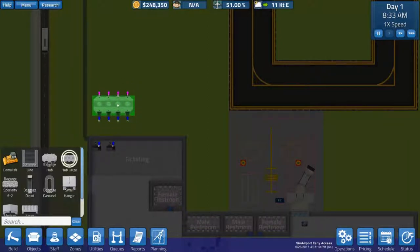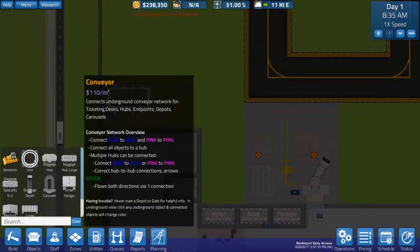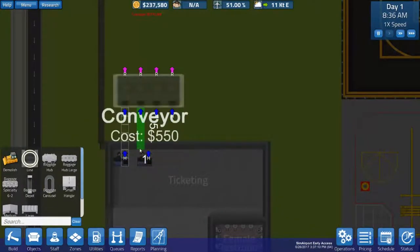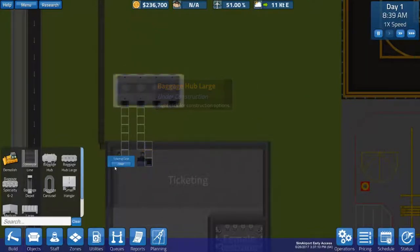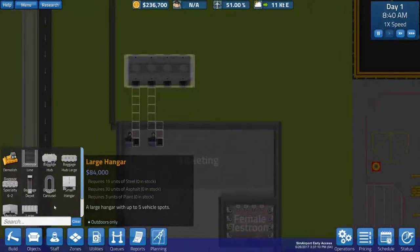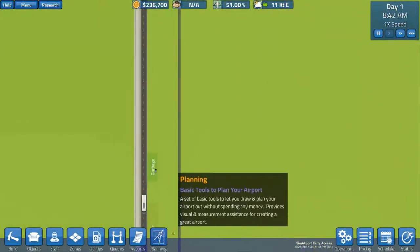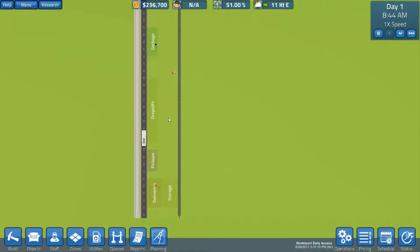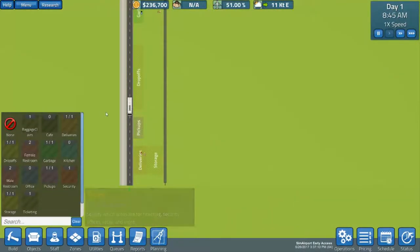Because of that, we can build some conveyor belts underground — that's functional. Now, we probably should shift up all these areas down here because this can lead to a lot of issues with your people. So let's KO all of these zones.